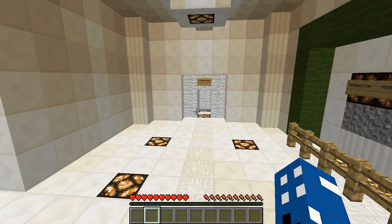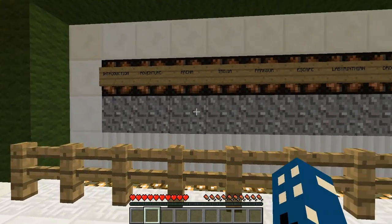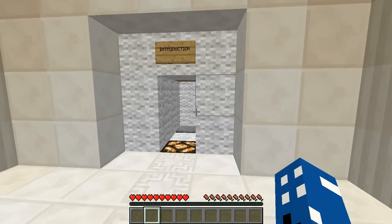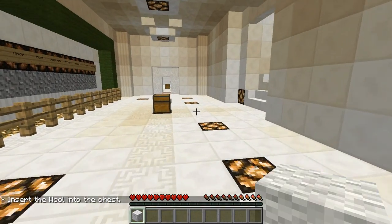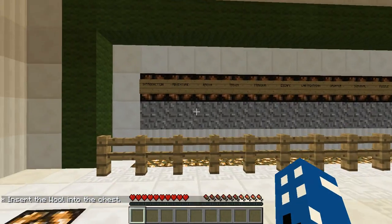So unlike normal CTM maps, which you've seen when you play a little bit before, I place it in the chest here, and things will be explained when I put in this white wool. Insert the wool to the chest. Now, because this is the introduction, this piece of gravel should pop out.